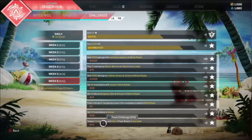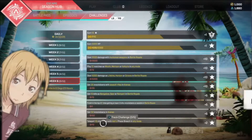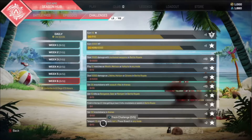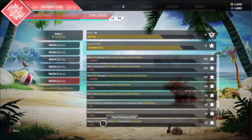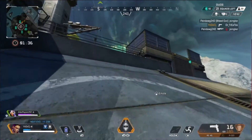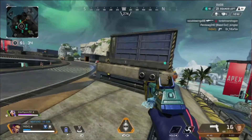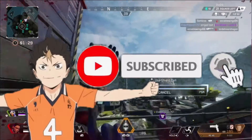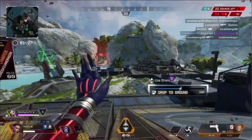Starting off we have: deal 3,500 damage with marksman rifles in battle royale. Coming up next we have character-specific challenges — play 12 matches as Wraith, Watson, or Valkyrie in any mode. Following that we have deal 5,000 damage as Lifeline, Horizon, or Octane in battle royale. And our last instant tier-up challenge for this week is get 35 knockdowns with assault rifles in arenas.